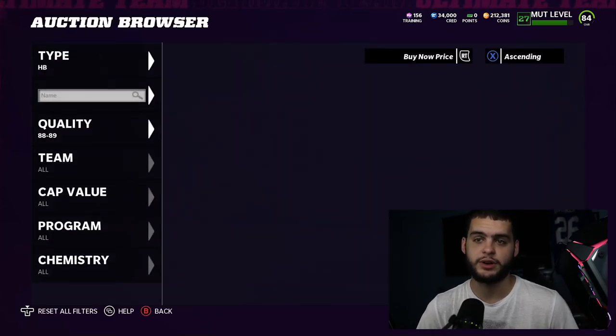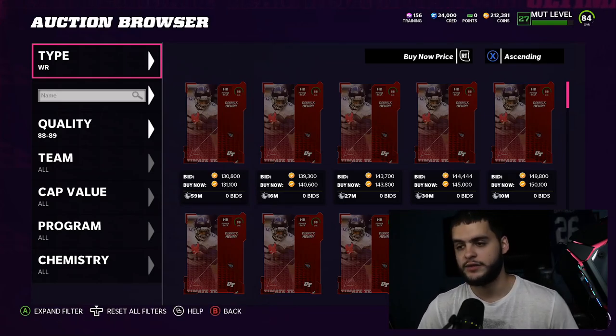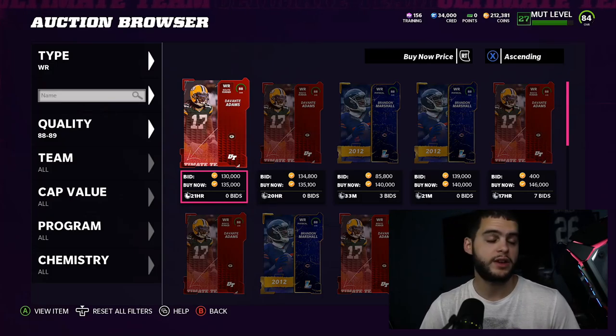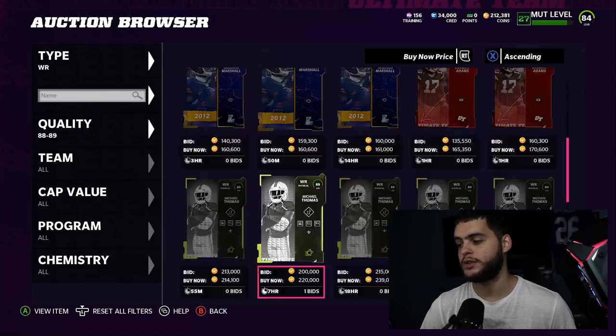As for offensive linemen, I always skip this position overview because it depends on your playstyle. If you want good run blockers get those, if you want good pass blockers get those, and if you have a lot of coins try to get guys who can do both.